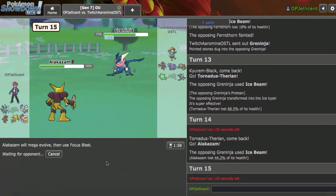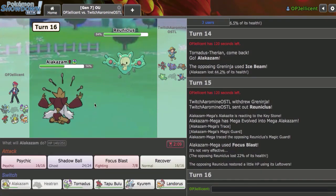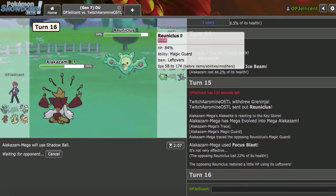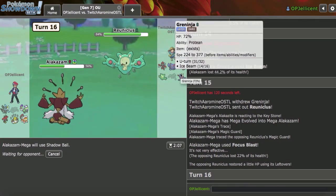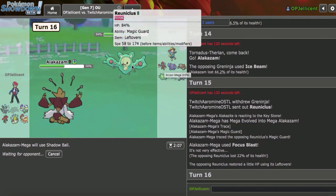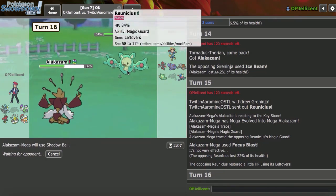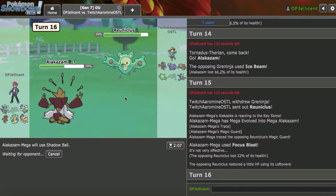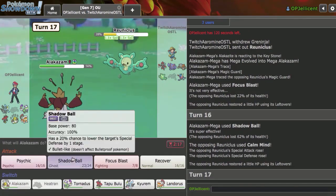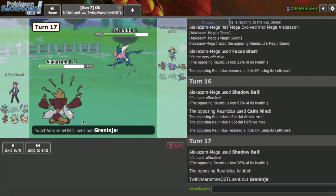I'll Mega Evolve and go for Focus Blast. They don't really pivot in — Scizor can come in and get sacked. They go hard to Reuniclus, which is great for me. I'll just Shadow Ball this a couple times — even if it Calm Minds up, I don't think it can take this on. I'm a little bit confused — why did they go with Reuniclus? Unless does this actually take me on with Calm Mind? No, that does way too much. That's not taking me on — you die to the next Shadow Ball. Yeah, get out of here, Reuniclus. So that's a threat out of the way.